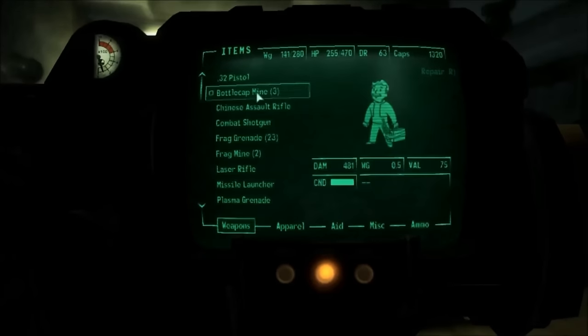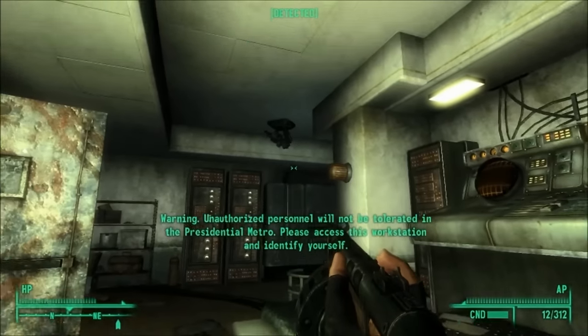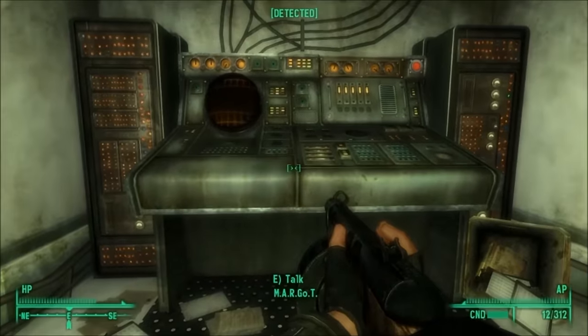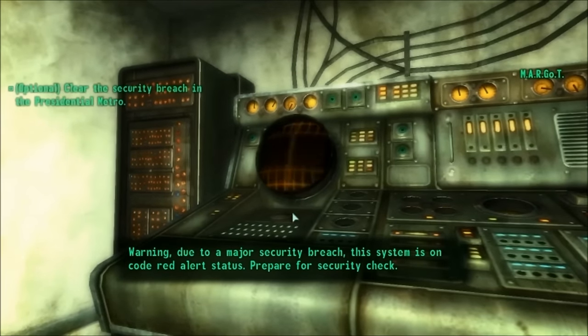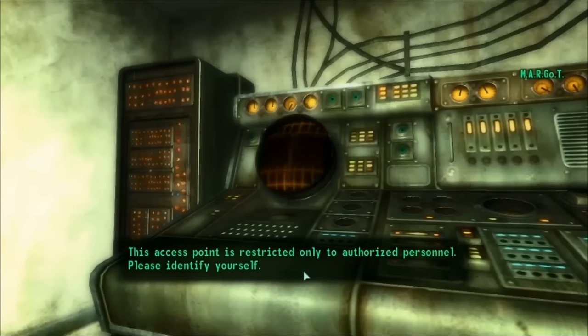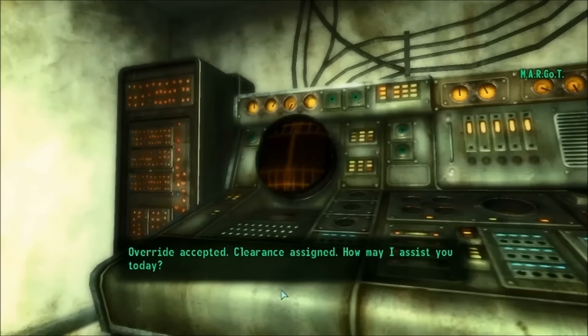I'm going to get my shotgun out. Warning - unauthorized personnel will not be tolerated in the presidential metro. Please access this workstation and identify yourself. So this is the new machine he was talking about. Warning - due to a major security breach, this system is on code red alert status. Prepare for security check. Attempting to identify local access user. Identification failed. This access point is restricted only to authorized personnel. Override security parameters - assign current user highest clearance. Override accepted. Clearance assigned.